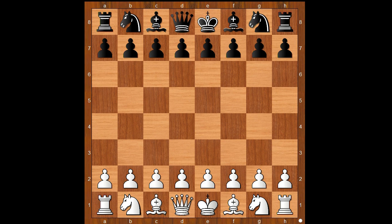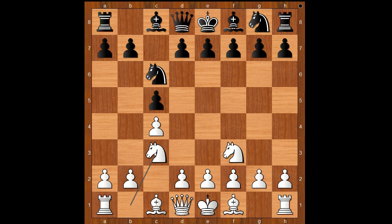Gela had the white pieces and he started with c4, the English opening. c5, knight to f3, knight to c6, knight to c3, knight to f6, and now d4. Black to move.